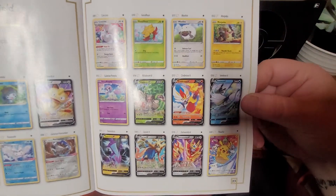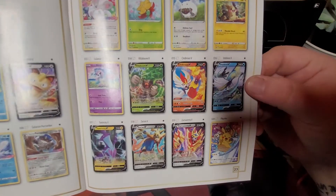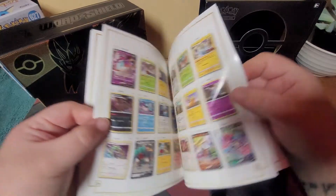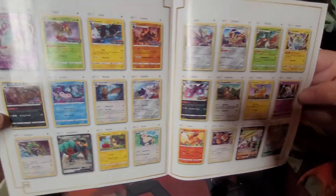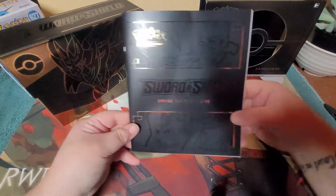Some good artwork on these cards. Look at the Pikachu. And Inteleon - I love Inteleon. I'm a sucker for that dude, I don't know why. He's just so cool. Anyway, let's just see what we get instead of looking through this whole thing. But this is really cool.